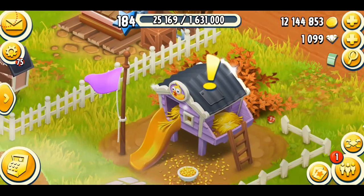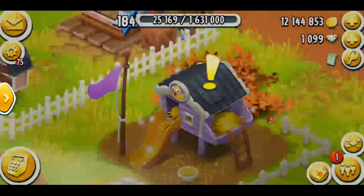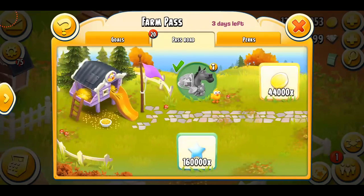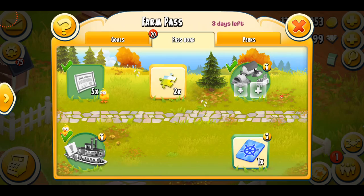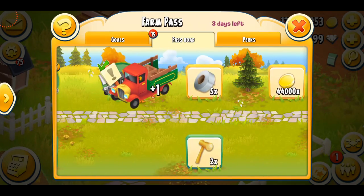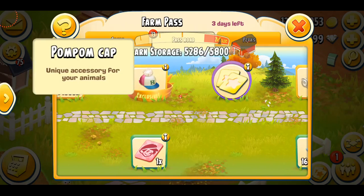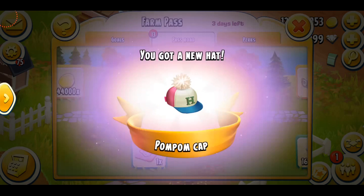I'm going to show you guys the brand new hat that we have this time. I'm just going to tab it over here — it's going to take me really, really far away, but we're just going to save our time. I've already unlocked a lot of things, and I'm just going to accept a bunch of things. Let's accept this booster, more puzzle pieces, more perks, another perk, a few tools. And this is the exclusive hat, which is called the pom-pom cap.